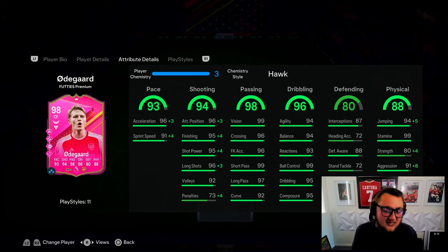His shooting is actually really good - it's penalties bringing it down. With the Hawk applied he's up to 99 attack positioning, finishing, shot power, and long shots - that is wild for this card. In terms of passing: 99 maxed-out vision, 96 crossing, 96 free kick accuracy, 99 short pass, 97 long pass, and 92 curve.